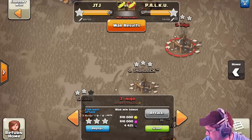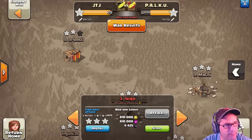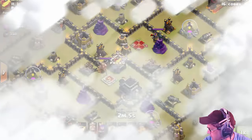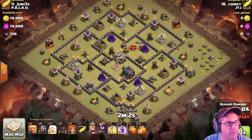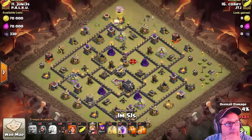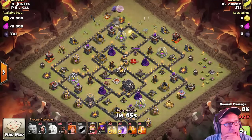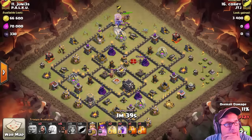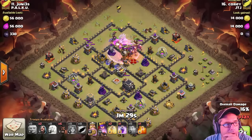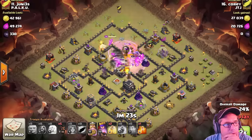No Town Hall 10 action this time, but we've got a few votes in the Town Hall 9 category. Let's do one we haven't seen usually on the list — Cory on 11 supposedly had some really nice value out of his valks in this attack. It's coming from the top — nice healer-giant movement with the bowler, so it's a hebo. Yep, green so far so good.